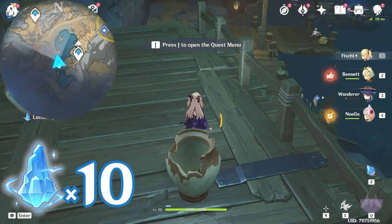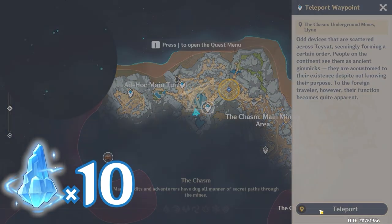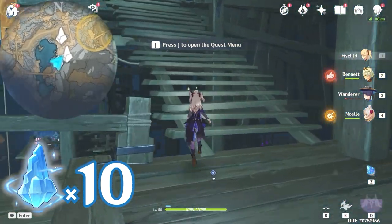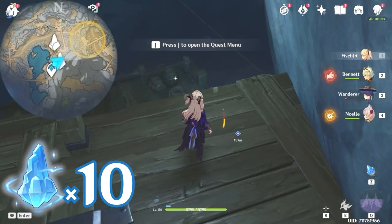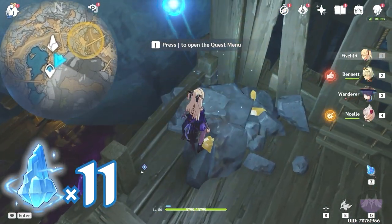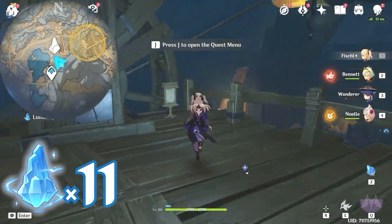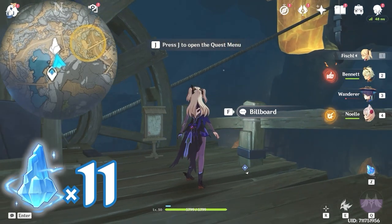After that, let's teleport back to this waypoint. Turn around, go up the stairs here, and head towards northeast, upper right on the minimap. Here, look down — there's one. Then turn towards north, upward on the minimap. You will find this lumen spar near this rock.